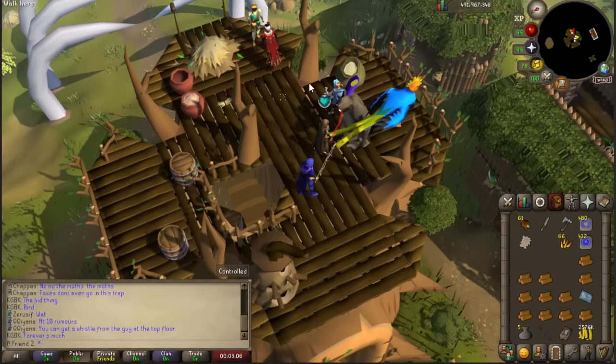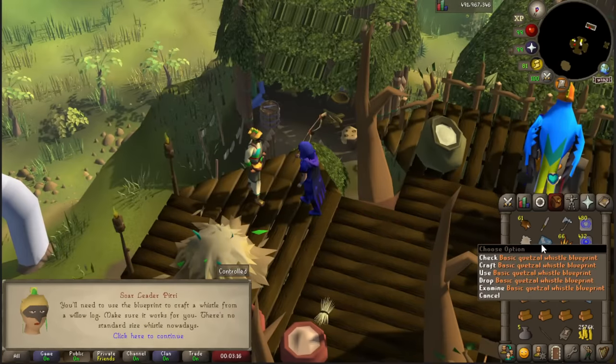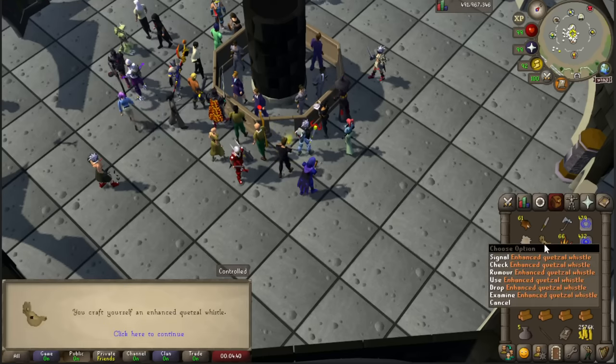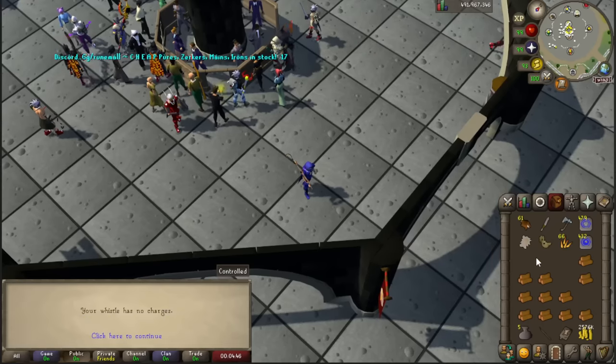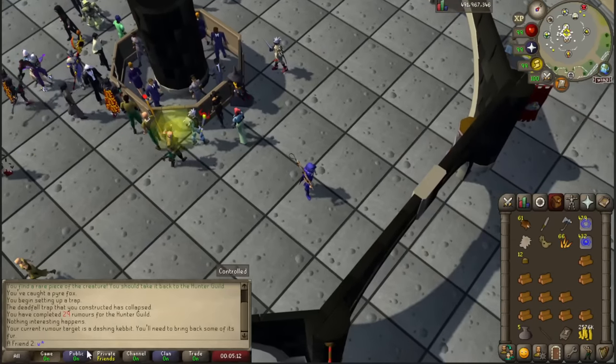This guy's saying at 10 rumors you can get a whistle from the guy at the top floor - take the basic whistle blueprint. I didn't even check how to get it. It requires a knife and one set of willow logs. Now with the logs crafted, I have the enhanced crystal whistle so I should be able to teleport infinitely. But this whistle has no charges...